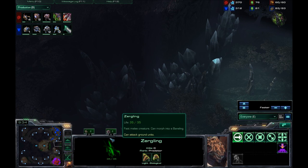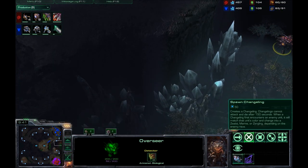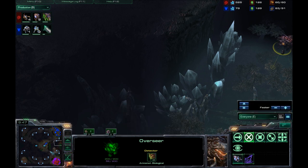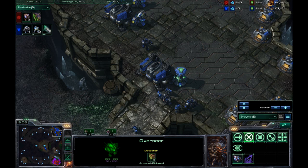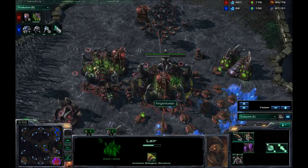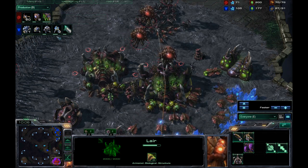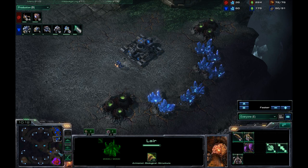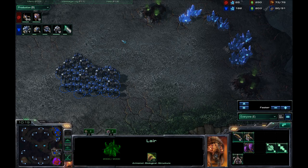He does have an Overseer on the way. It is a Detector, and of course can launch a Changeling and do the Contaminate once he gets enough energy for it. That Contaminate will actually shut down my facility for 30 seconds — that is a long time in StarCraft 2. I do have my Weapons Level 1. I'm still producing Marines and Marauders. Going for my Expansion here — I will be the first one with an Expansion.